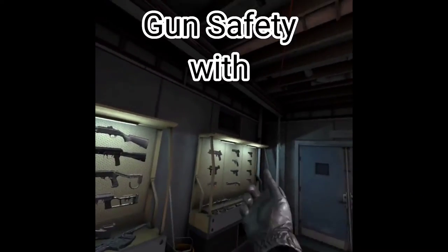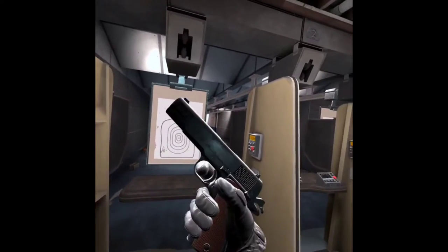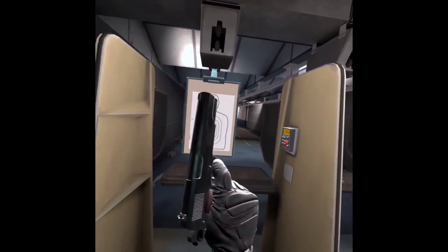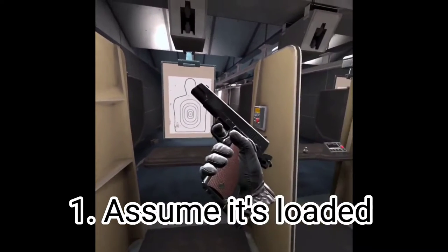Hey guys, and welcome to Gun Safety with SamGhost101. The first rule of gun safety is, whenever you have a gun, just assume that it's always loaded — unless you know it's not loaded.